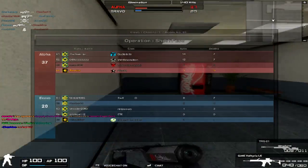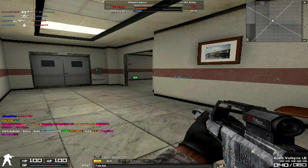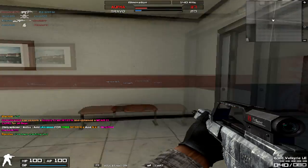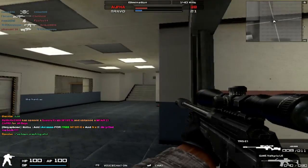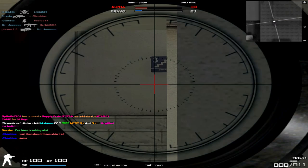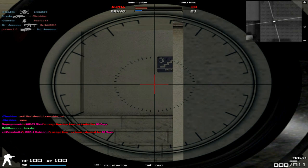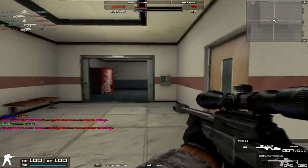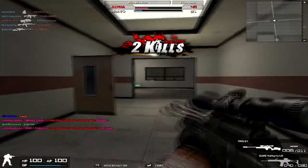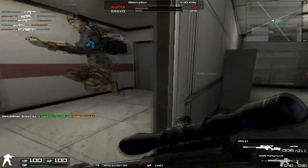Everything is exactly the same except for rate of fire. The TRG-21 has an 18-point rate of fire, and the TPG-1 Pro has a 16-point rate of fire. But that doesn't really matter — it's a bolt-action sniper rifle, so you've got to reload every shot anyway. Rate of fire doesn't matter when you're supposed to aim every shot.